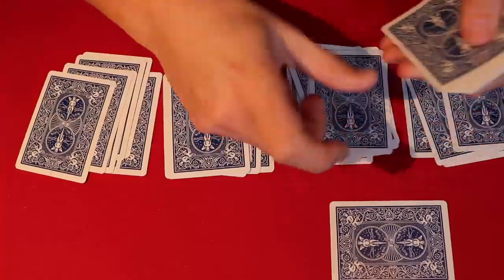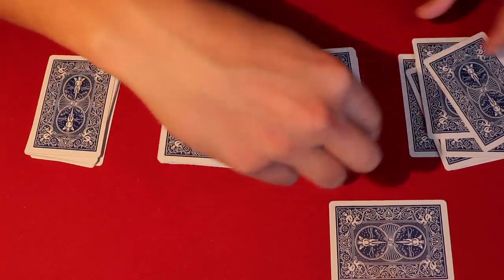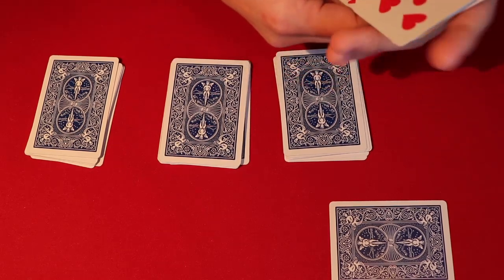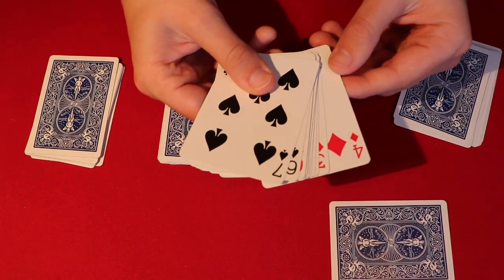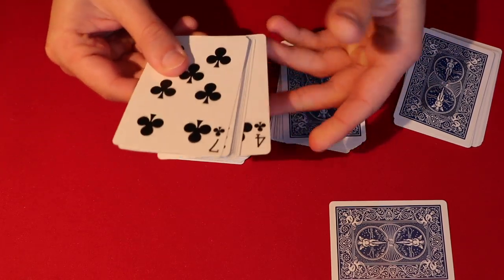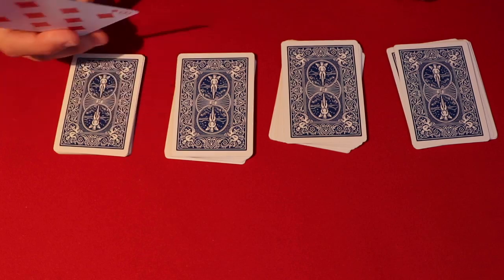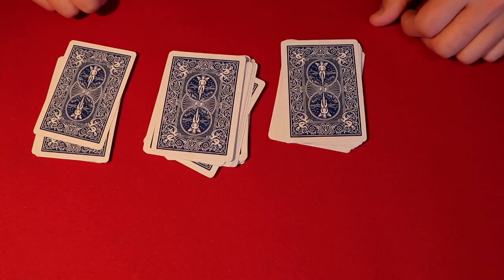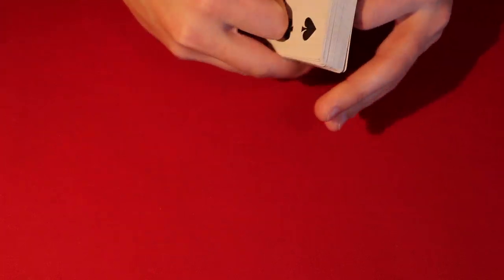The spectator looks at their card — let's say it's the eight of diamonds. You won't know the card until the very end. Have the spectator hold onto their card, then deal the deck out into four piles, left to right, just like this. Square the piles and explain to your spectator how it's going to work. The reason you have those two separate cards on top and bottom is because each pile is going to have one four on the top and one seven on the bottom.